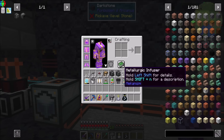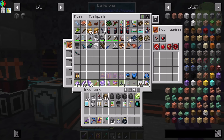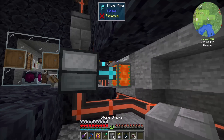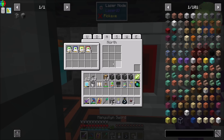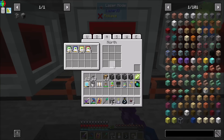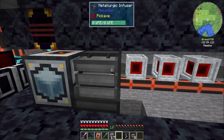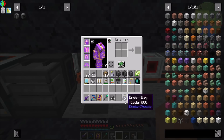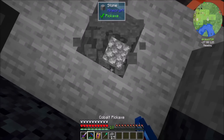So let's take a look at this — I've got my metallurgic infusers. I usually make four of these because there are four infusion types. So let's get our laser nodes set up. I'm going to have four of these guys with energy being inserted here, here, here, and here. I'm going to configure with these cards and we should see our lasers drawing now.